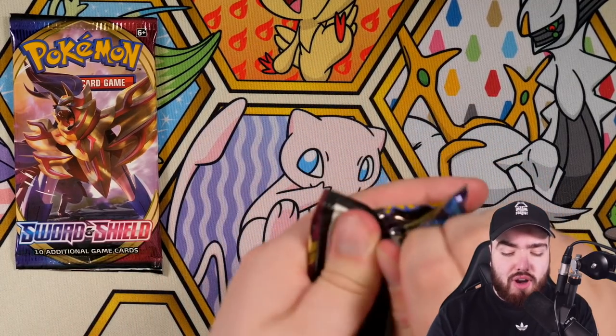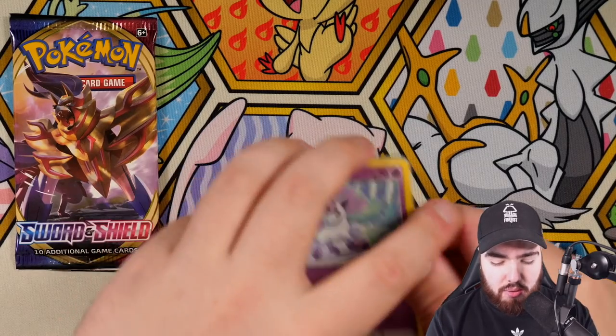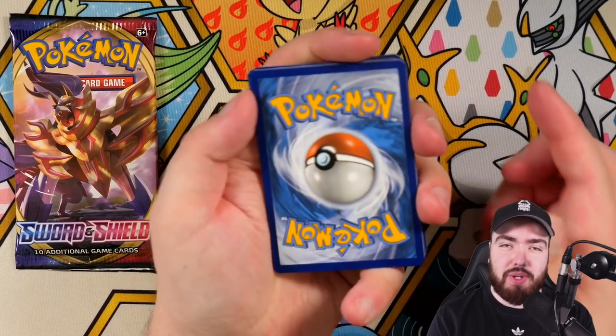Before we get into it, make sure you leave a like on this video — it really does help the channel. This time we're going to leave Zamazenta as the final pack to open. Also remember to subscribe to the channel with post notifications turned on as well. Let's see what we can do in this second half. We should be expecting a secret rare and a full art, hopefully, unless we get really unlucky.